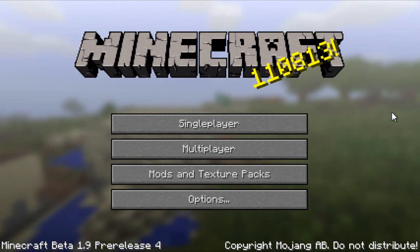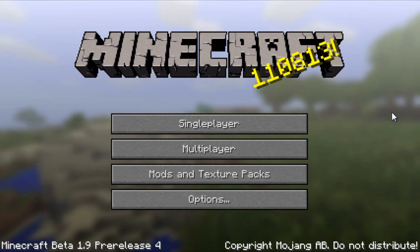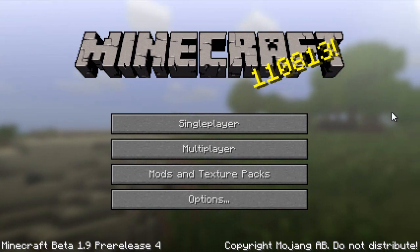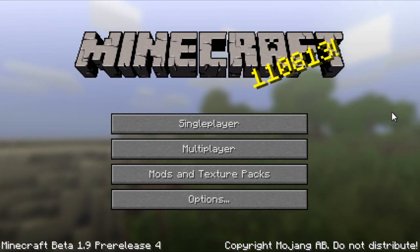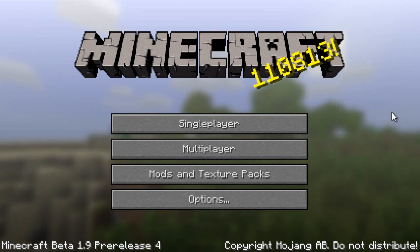Hello everyone, this is Buona from Buona.TV. We're going to do a quick walkthrough of some of the new things in 1.9 pre-release 4, and we're going to start with the End — the Ender realm, the sky world, or whatever you want to call it. It should be a lot of fun.